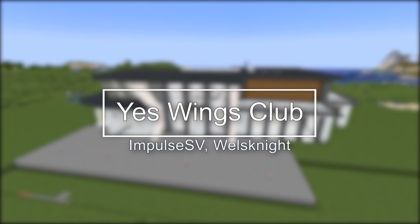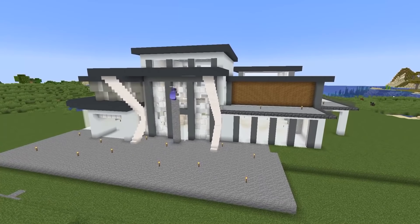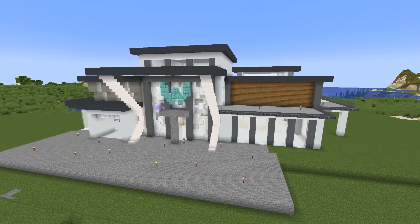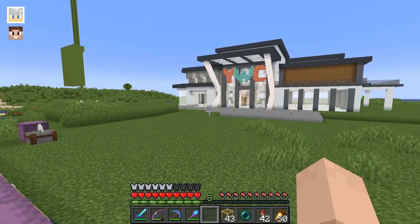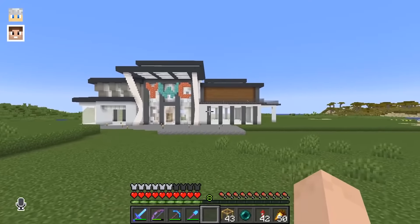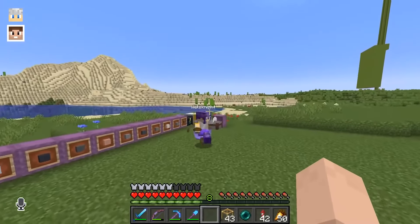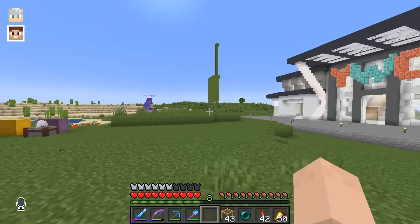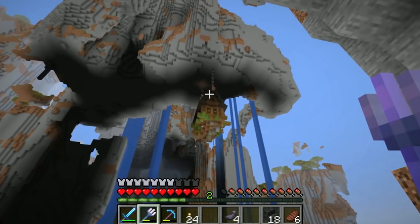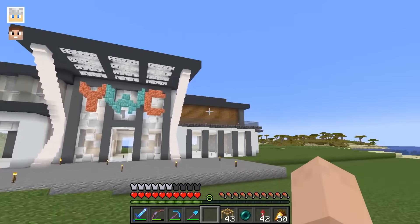Number 5: Yes Wings Club by Impulse SV and Wells Knight. Impulse and Wells Knight teamed up on this shop solely to compete with iskal's No Wings Club, where you get rewarded for not using elytra and flying around. However, this clubhouse of a shop tries to convince hermits to fly around everywhere by selling rockets and elytras. The building itself is impressive, taking on a modern resort style. Where I find this shop really cool is the complete contrast of iskal's shop, being a humble cottage strung up in the air by chains. This fun storefront lands solidly at number 5.